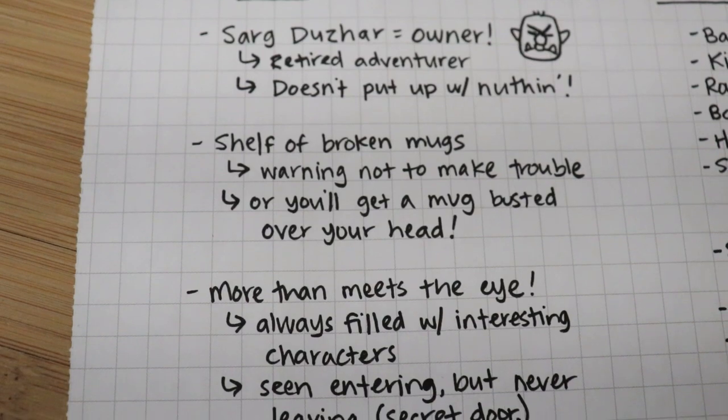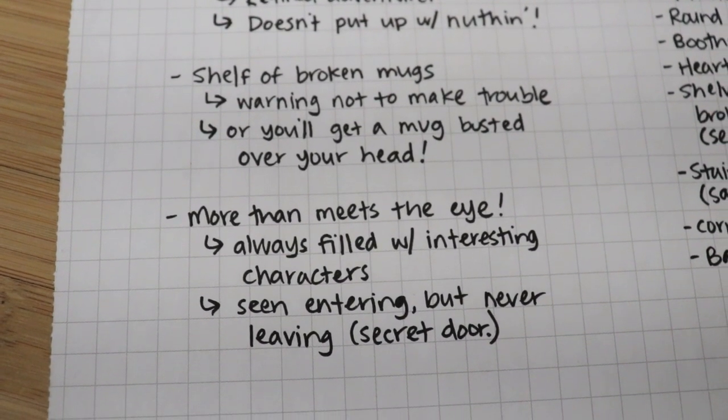When the players walk in and I start describing this dive bar type of place with a bunch of broken mugs on display, it's going to be a little odd with the collection of NPCs. A lot of these interesting people are seen entering the tavern but never seen leaving. Maybe the players pick up on that rumor somewhere. Basically, there's a secret entrance in the tavern that leads down somewhere. You can have the secret entrance lead down into a dungeon, an escape route into the sewers, or maybe some sort of crazy wizard portal. The main feature is the secret door, which is behind the display of ugly mugs.